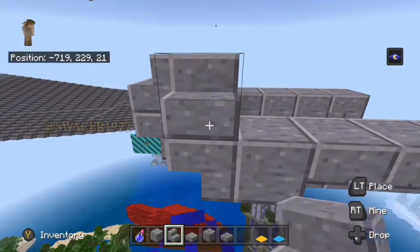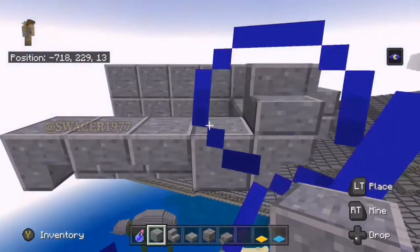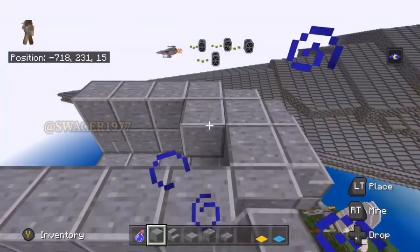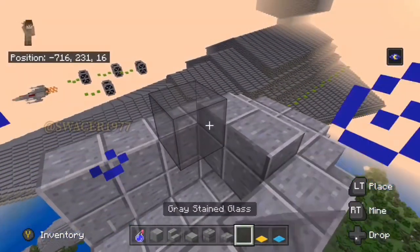Continuing to use the stairs to give it a rounded feeling, we're going to now take out the blocks, stretch it to the back of the rectangle, and then in the middle, it should be two blocks and one slab in height. Now we begin working the window. With the blocks and the slabs, you're going to do this pattern, and then grab your gray stained glass and create a 2x2 box.